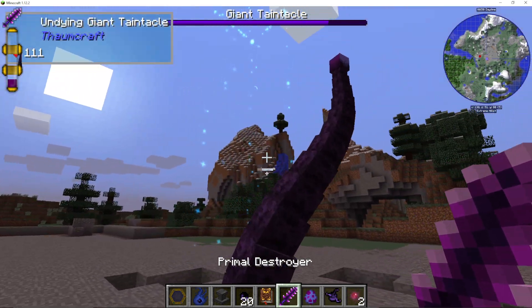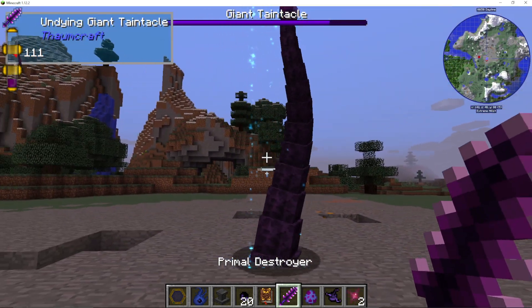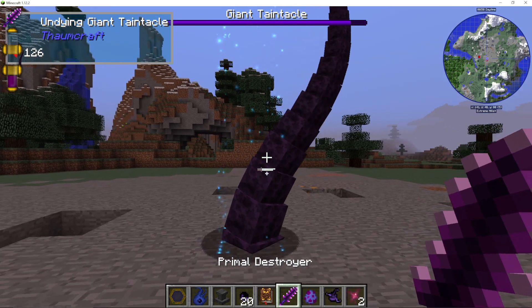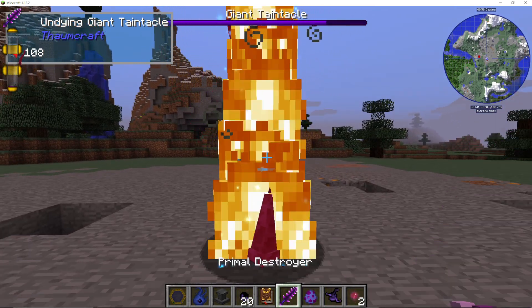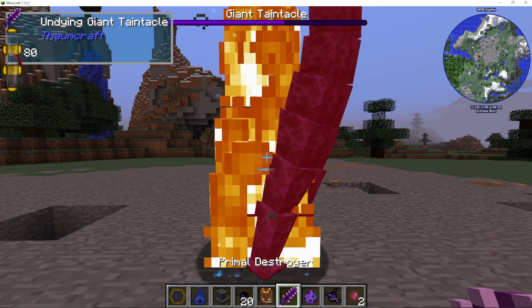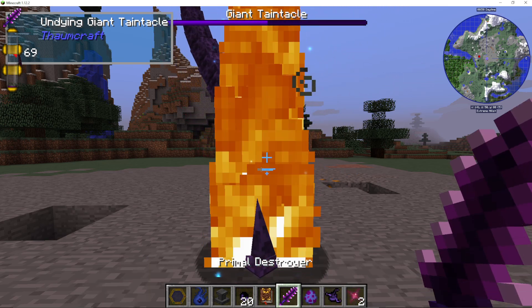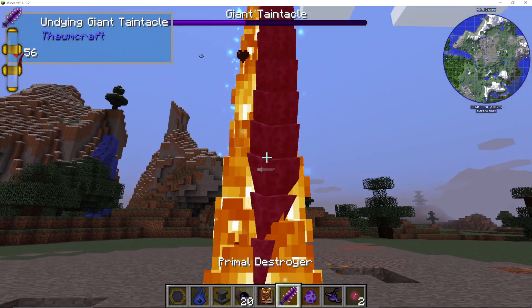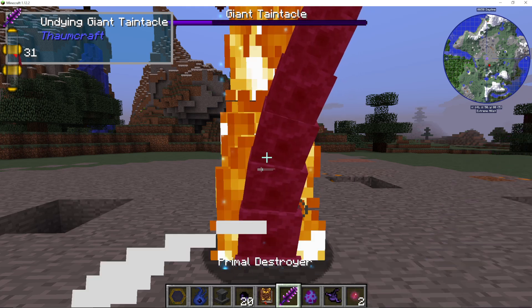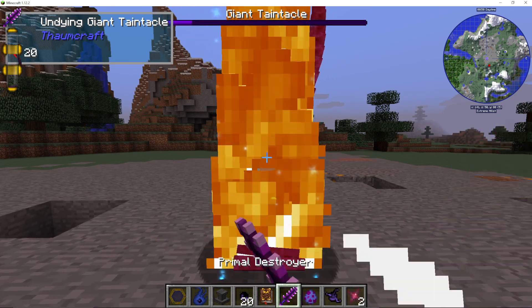Another way is killing the Giant Taintacle. In some modpacks, this Giant Taintacle is disabled or not fully implemented in spawning, so it does depend on the pack you are playing. However, this is a boss that can come out of rifts and things. And when actually killed, as you can see, it is fairly tough — I'm using a Primal Sword after all.